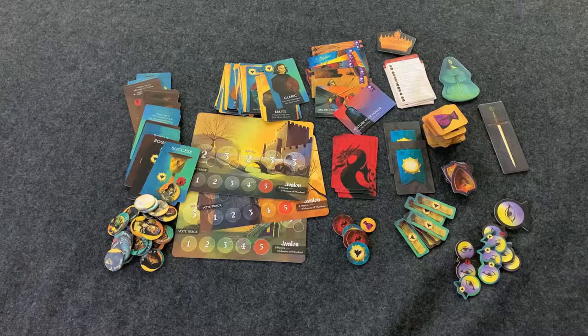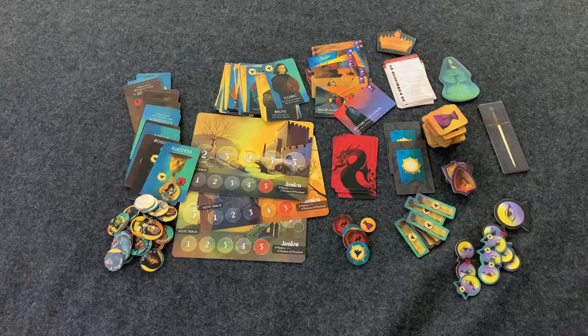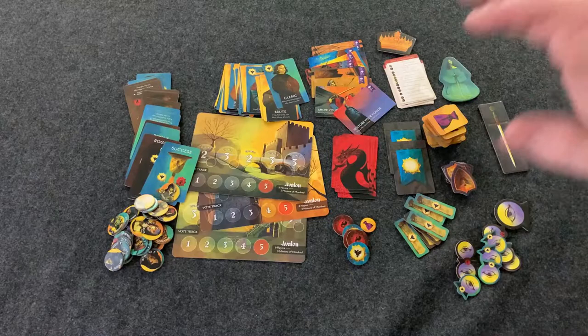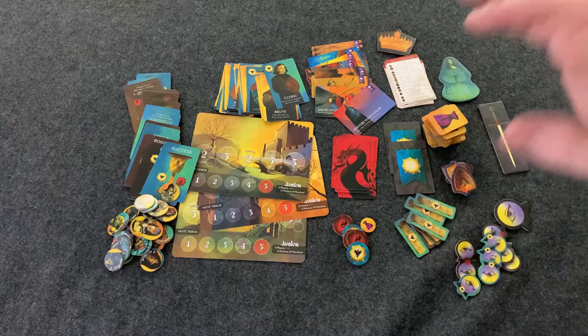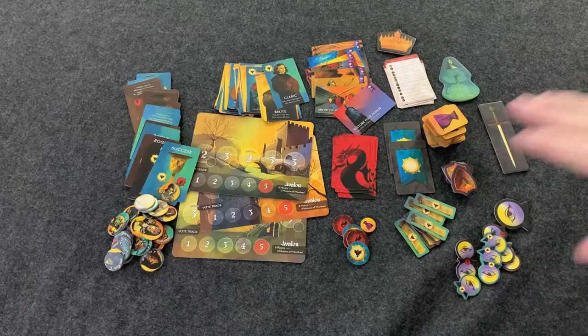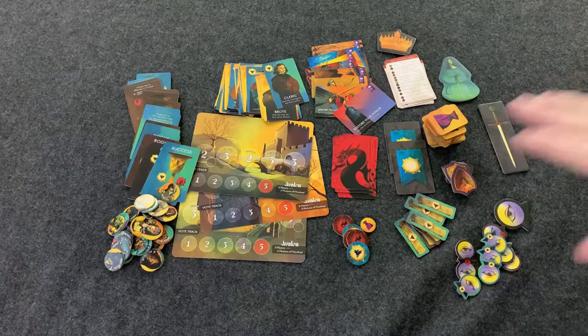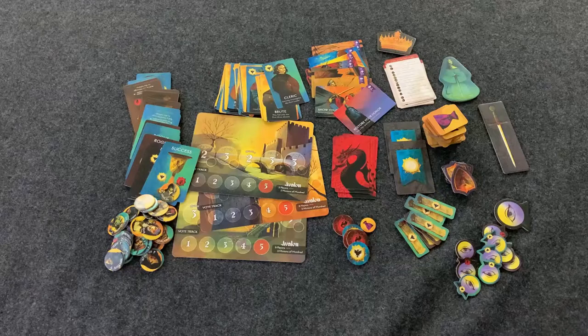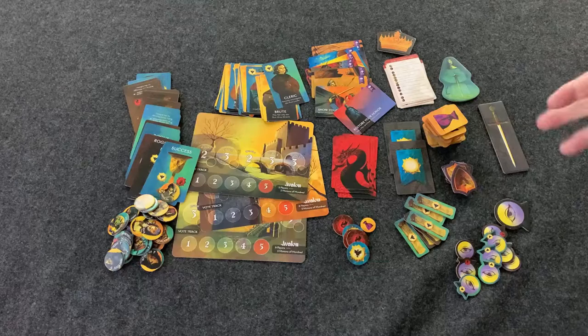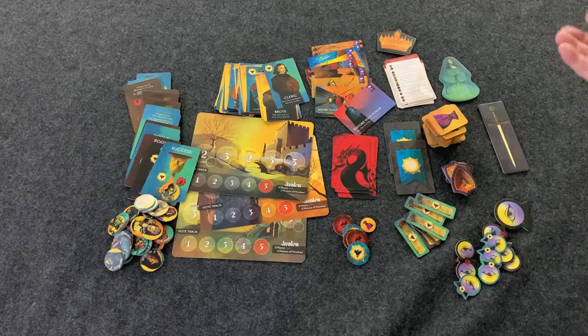This is what you get with Avalon Big Box Edition — a massive amount of content for a perfectly sized box with no extra airspace. It comes with every Resistance expansion ever made, some special characters exclusive to this box, and everything required to play Avalon. You don't have to use the expansions at all; there's a whole bunch of additional content that you can keep adding in or removing as you explore the game.